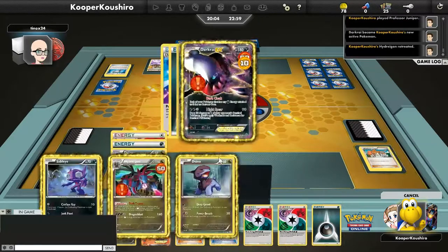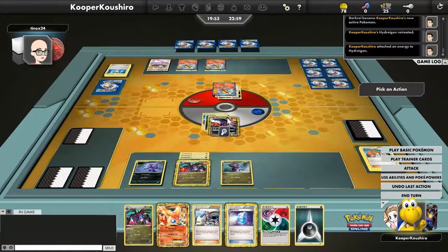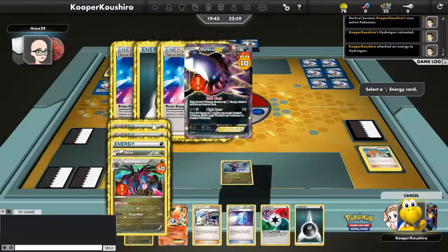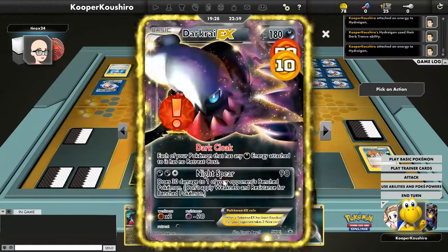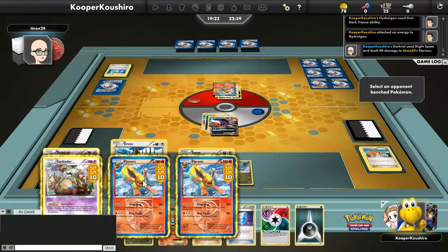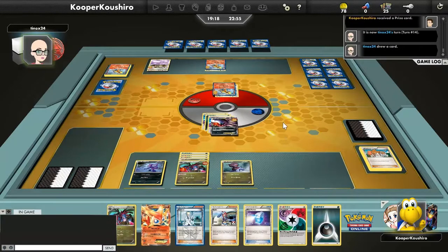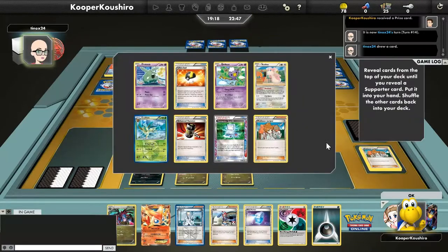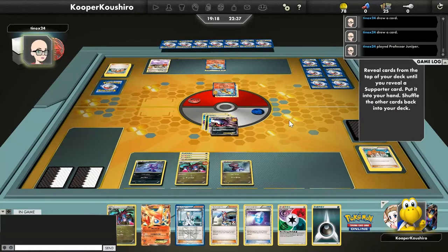Thanks to having the Tool Scrapper already in hand, we'll be able to get Hydreigon back out of the active spot. We've got a couple Blends in hand and we're just gonna retreat. I kind of want to get rid of this Garbodor but we'll power up Hydreigon — it's got a three-retreat cost and I only run one Tool Scrapper, so I rely on Sableye to get it back. There's a Float Stone onto Garbodor and a Random Receiver gets us a Juniper. We're watching to see if there's a potential Catcher on Hydreigon, otherwise just keep running Night Spear.